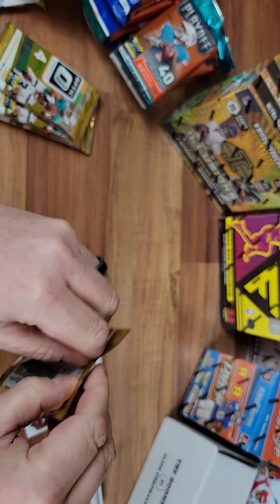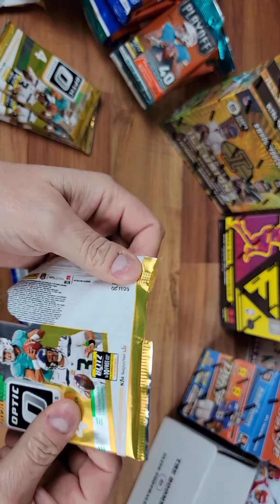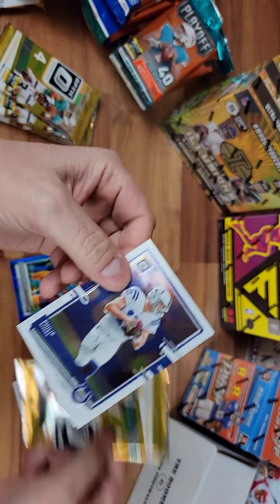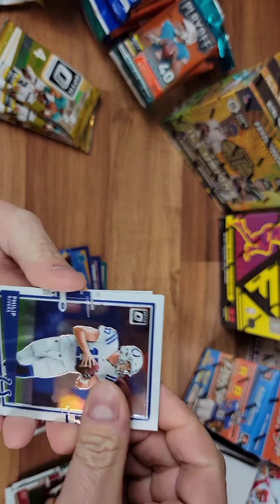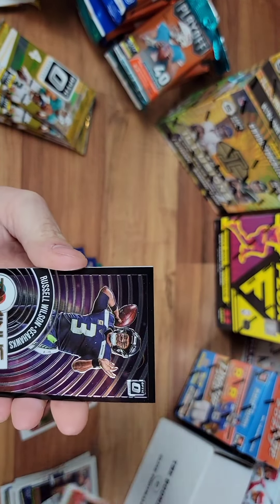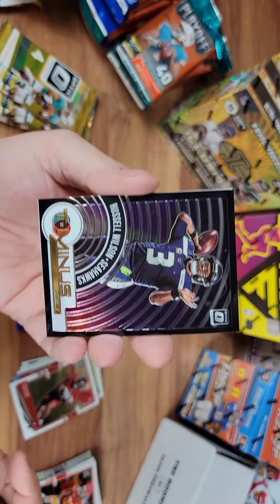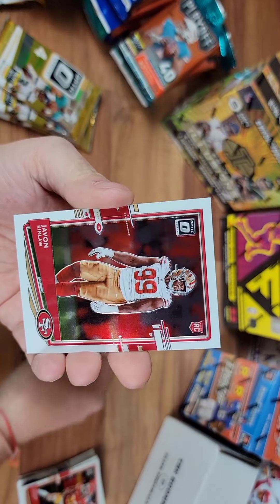And the next couple packs left — we got three more after this one. This is a good set, guys. First time opening it. Phillip Rivers, base. Russell Wilson — it's a cool looking card. Javon Kinlaw.